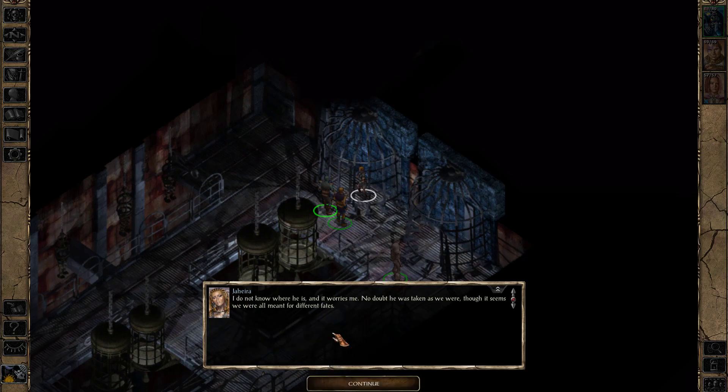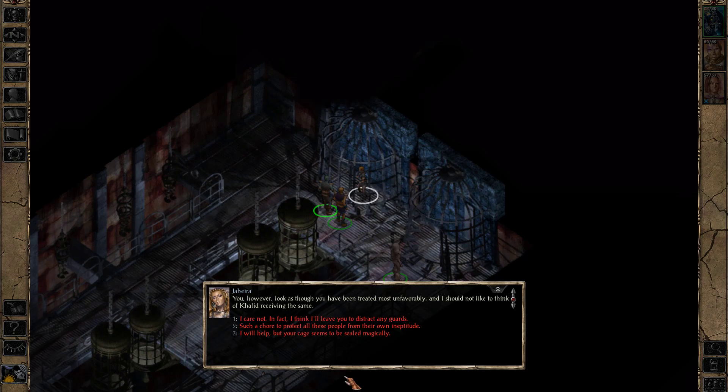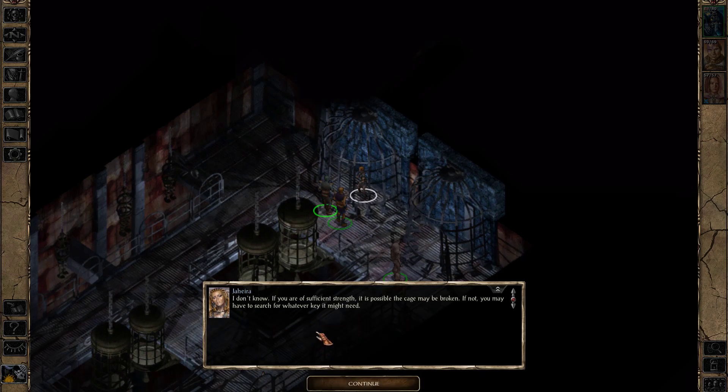Where is Khalid now? Jaheira doesn't know where he is, and it worries her. No doubt he was taken as they were, though they were all meant for different fates. She thinks she has been drugged, though spared any serious physical mistreatment. I, however, look as though I've been treated most unfavorably. She says if I am of sufficient strength, the cage may be broken; if not, I may have to search for whatever key it might need. Do try to hurry.